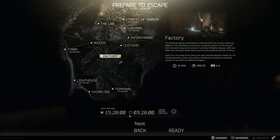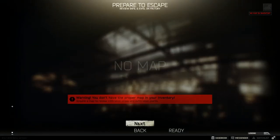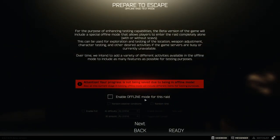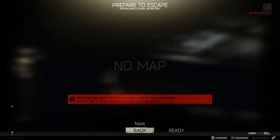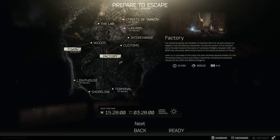When you click next, even if you don't have a map in your inventory that's fine. This is the page you're looking for: 'enable offline mode for this raid.' In offline mode nothing that happens in there saves — if your character dies you don't lose any of your stuff, the ammo you expend doesn't count, and any items you get you don't actually keep. You can enable PvE scavs to warm up and practice, or completely turn that off to just do a run-through of the map.